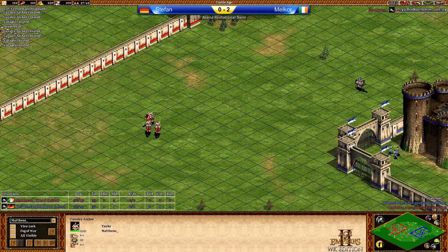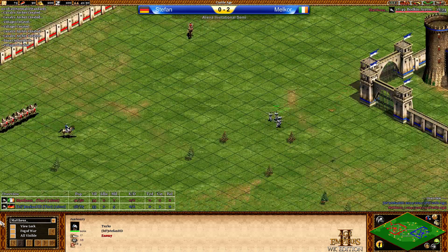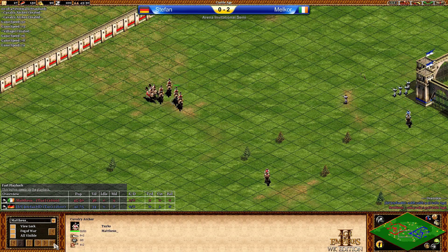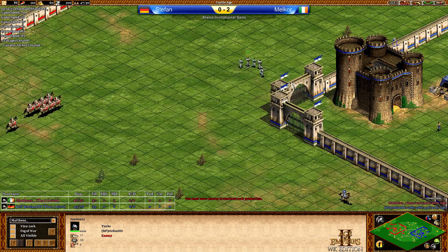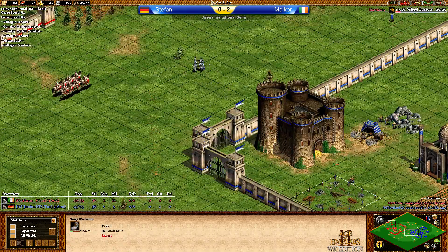The first Cavalry Archers on the way against Janissaries. The Janissaries have plus three range compared to the Cavalry Archers only — four plus one, four plus two. Let's go to 85 speed, that's my favorite. We have eight against nine military units. First monk out to grab a relic and the siege workshop coming up.